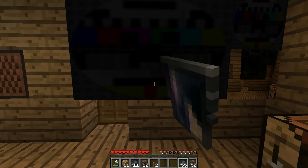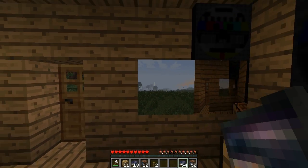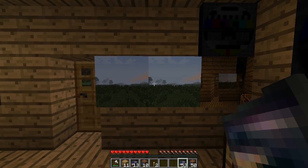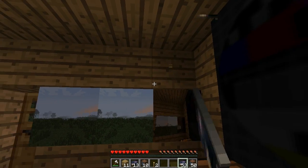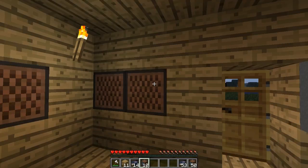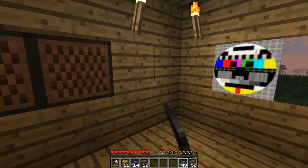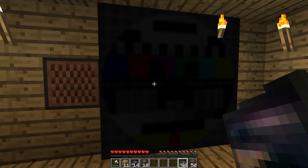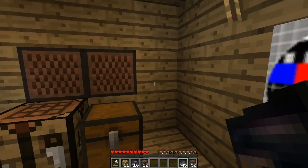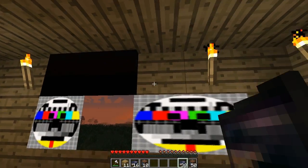Let's try the smaller ones — the smaller ones are actually pretty decent. Maybe we just need more light in the room as well. To change the channel on the monitor itself, you just need to right-click on it — it's like a painting basically. So we'll make our whole entire house these monitors and spy on everybody.